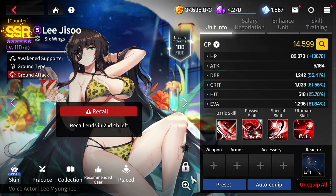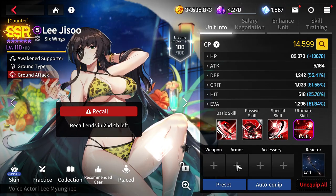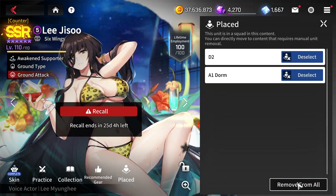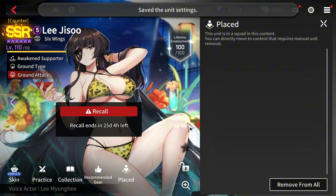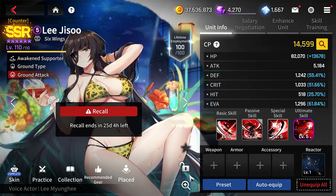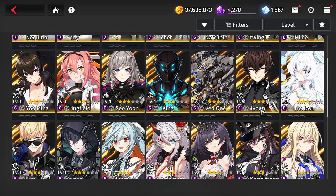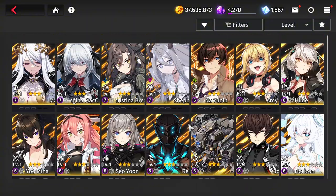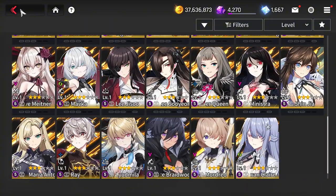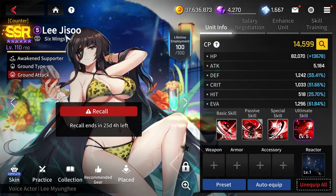I'll show you right here — Liji Su is here. Make sure she's not locked, remove her from any squad, make sure the slot is empty and unlocked, then do a recall. There you go — you can replace the unit with another awaken.